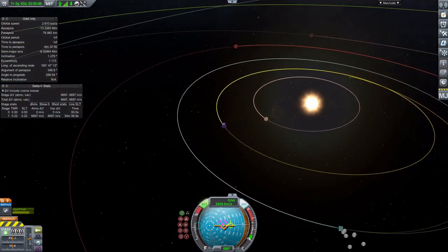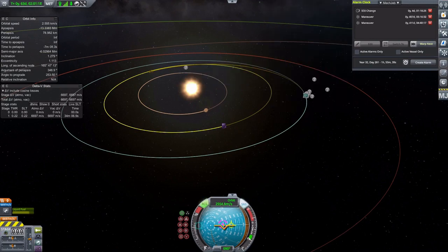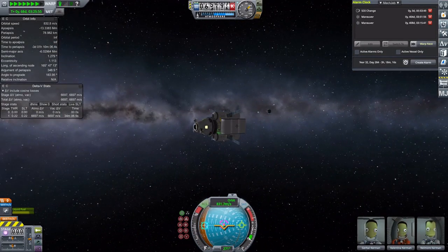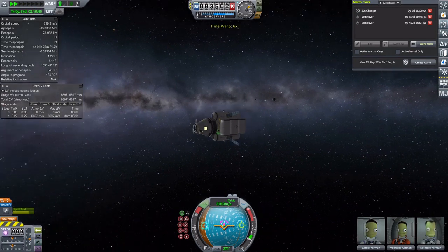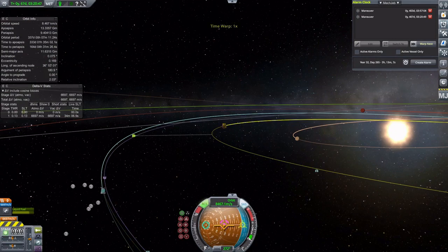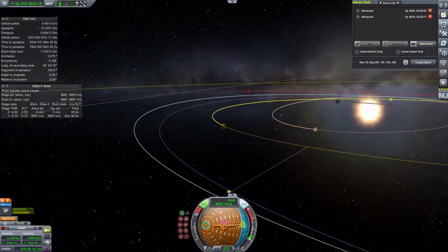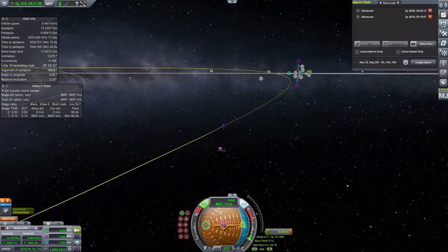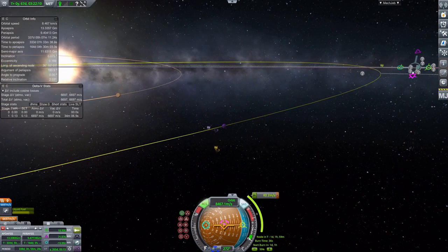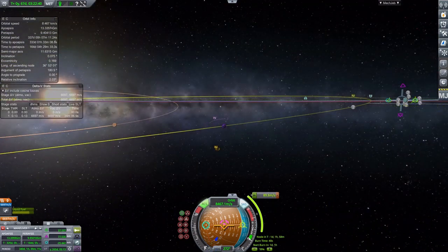Now I'm just focusing in on Eve. I'm going to create a maneuver because I want to get a closer approach. I'm just getting out of the Kerbin system. You don't have to do this - I could have done it in the Kerbin system, but I was having a hard time creating a maneuver node while I was in the Kerbin system, just because there's too much stuff there.